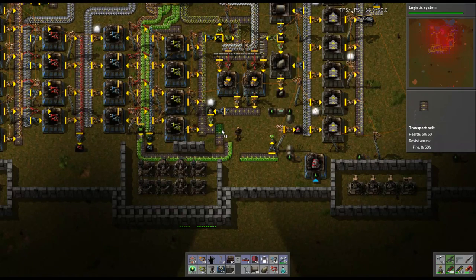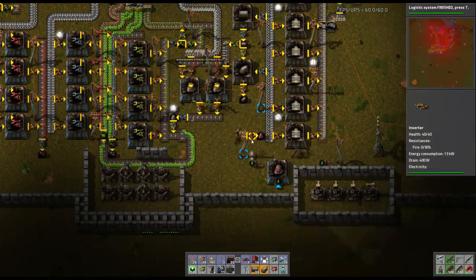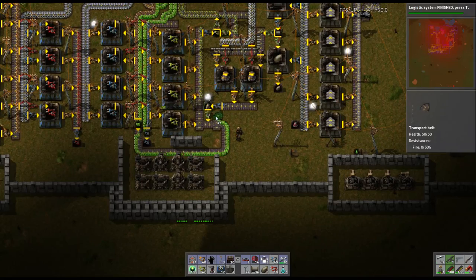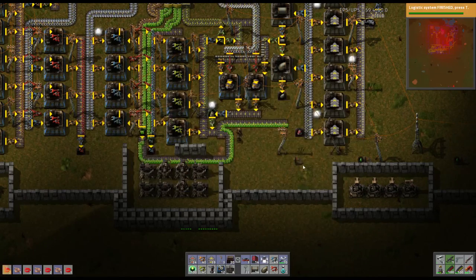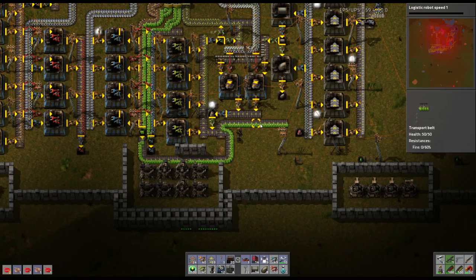Look at that — look how awesome that is. That's freaking awesome right there. Let's pull all this out since we're recreating this whole thing. We're going to curve this back around and this will be the input. We need more wire. We just got the logistics research done. Now I want logistic robot speed — I'll tell you why. It adds a 35% speed bonus. Robots have to fly to pick up whatever they need and drop it off, so this adds 35% speed while they're flying around. Let's start researching that.